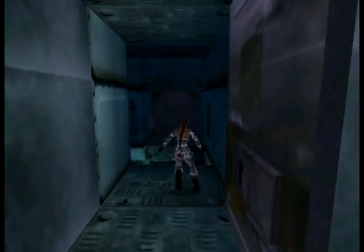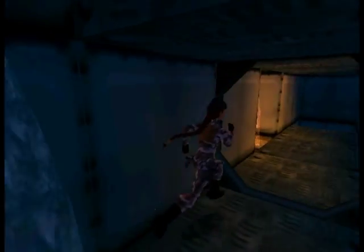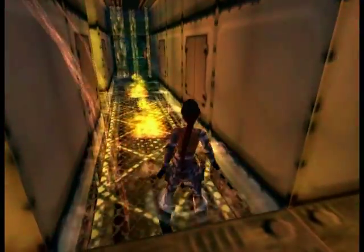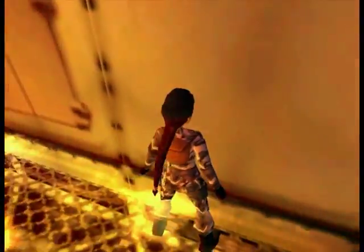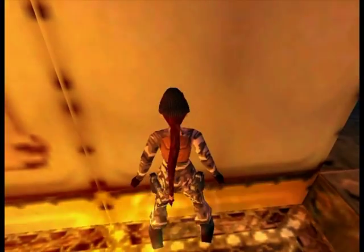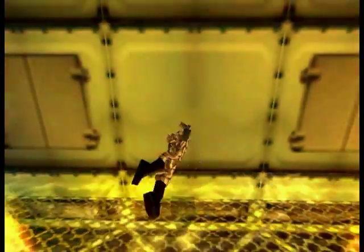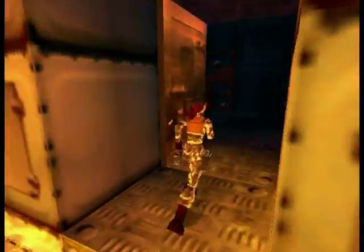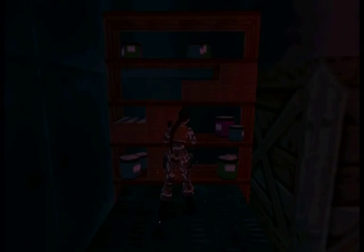The door in front of us we cannot open at the moment because we don't have a swipe card. So unfortunately we are forced to deal with flames. The best tactics here would be to position yourself as close to the wall as possible, facing the wall itself. It's easier to jump over the flame like that — I'm guessing the chance to burn yourself is lower than jumping over the flame facing it.